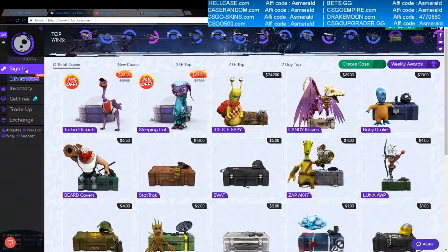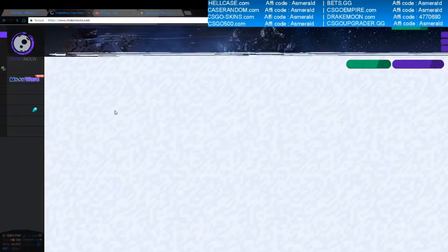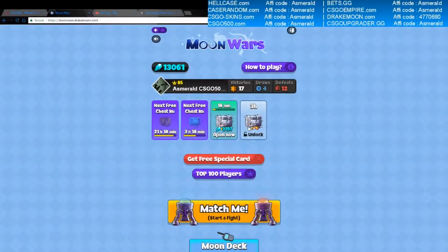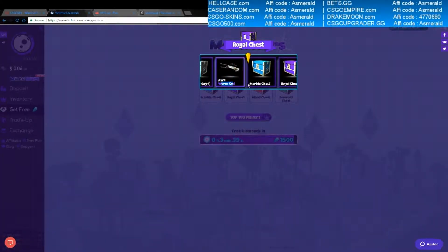Until then, let's try DRAGMOON.com. You can get your 3 diamonds here, which I've claimed. They've changed it a bit — you now get more diamonds every 2 hours. They also added Moonwars, a new game like Captain Zombies, where you can play for diamonds and open chests for diamonds. It's a really cool game. Let's open a chest since I have some diamonds — let's open a royal chest.